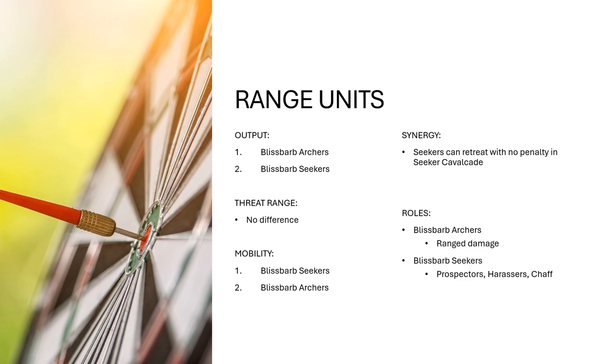Mobility, obviously, the Seekers are going to win — they have double the move of the Archers. For synergies, the Seekers are able to benefit from the Retreat ability without taking damage from the Seeker Cavalcade, which can be very useful in getting these guys out, since they don't really want to be in melee. So if you're going for straight ranged damage, go with the Archers. If you want harassment, hanging out at the sides, throwing a few arrows in, being a prospector unit — going for the enemy backfield, grabbing battle tactics — and they can also just be decent chaff, set up your charges for other things, which is kind of an issue in this army.